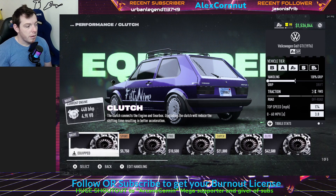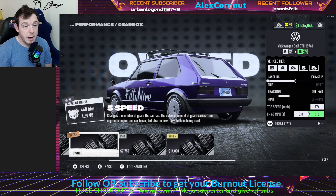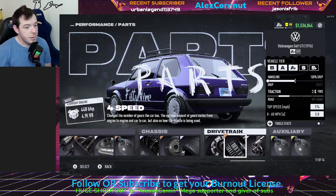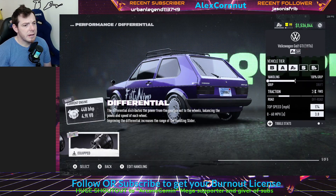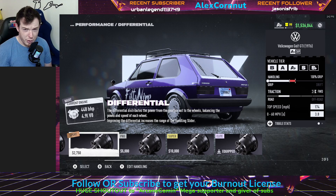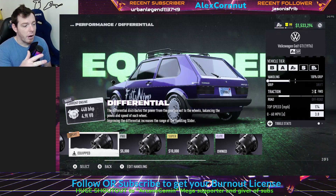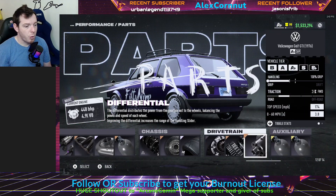For the drivetrain, basic clutch. You are going to put the 4-speed transmission in it — the sport 4-speed. Make sure you install that; if you do the 5-speed, it puts it in S-Class, so just keep that in mind. The Elite differential — you can probably get away with just the sport differential if you're balling on a budget. It's not going to change anything because we're going to be running our slider all the way to the right, so sport differential is fine.